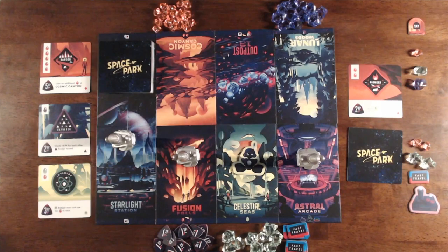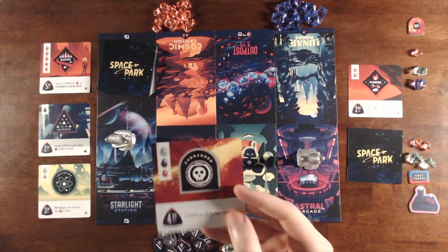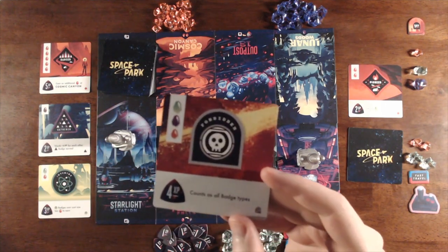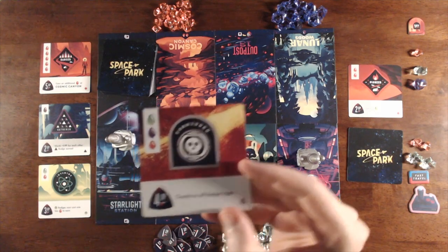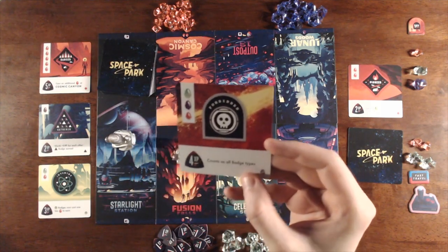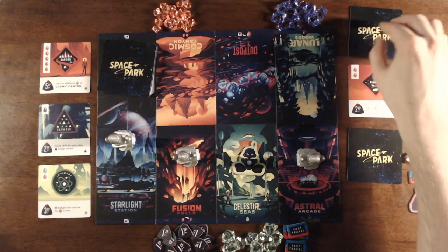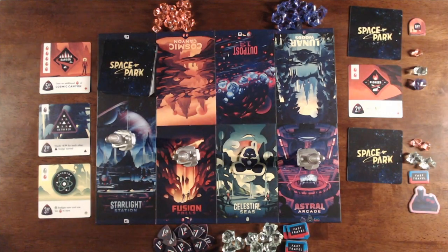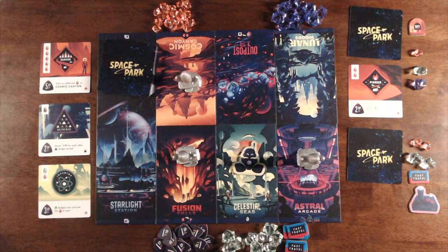Back to Player One's turn, and they're going to visit Starlight Station, which is where you go to add badges to your hand. When you visit Starlight Station, you draw the top card of the badge deck, and you decide whether you want to keep that card and put it into your hand, or swap it with one of the three available badges next to Starlight Station and put that badge into your hand instead. In this case, Player One is going to keep the drawn badge, so we just move the rocket from Starlight Station along to Cosmic Canyon, and that concludes Player One's turn.